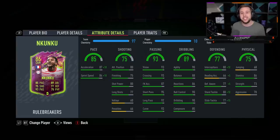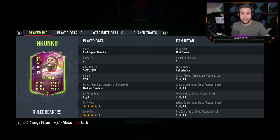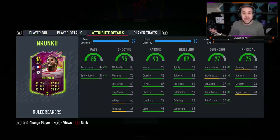Look at the passing stat — this is how you're going to use this card, as a really nice playmaker. He has four-star skill moves and three-star weak foot. Three-star weak foot isn't anything crazy for passing, but four-star skill moves for creating little angles to go for those switches is always nice. The passing: 93 vision, 93 crossing, 87 free kick, 95 short passing, 92 long passing, and 93 curve. I'm expecting some next-level Bruno Fernandes kind of passing with this guy.